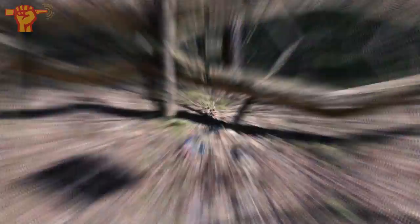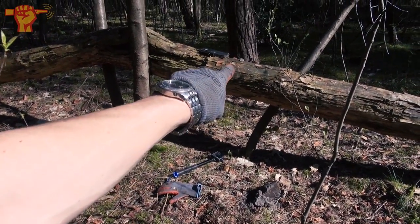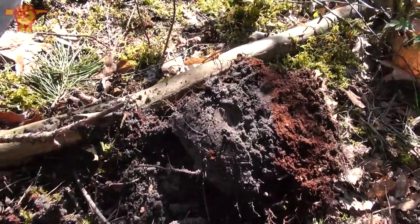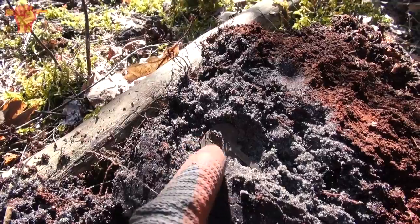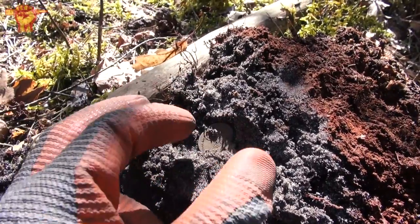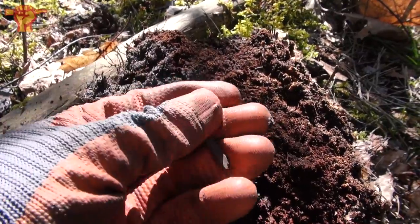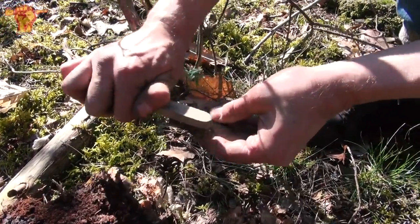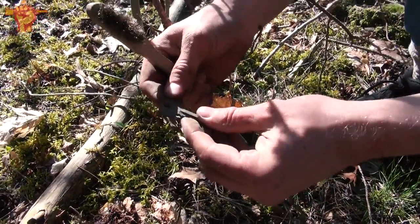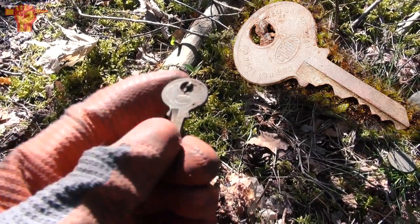Today is a good day. I'm quite sure we've just hit a small hot spot right here — there are the US collar tabs — and I had a signal right next to them. I already dug it out and it seems to be a key in very nice condition, so there are probably some readable markings on there. Rob helped me with the brush again — lifesaver. The brand is Corbin; the Corbin Cabinet Lock Company was formed in 1882 in the USA and is still in business today.